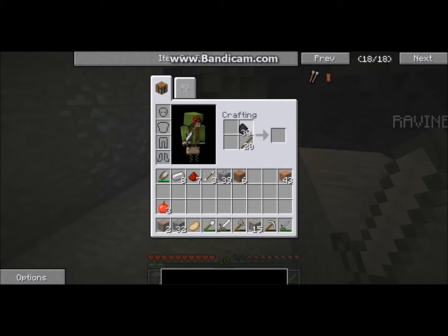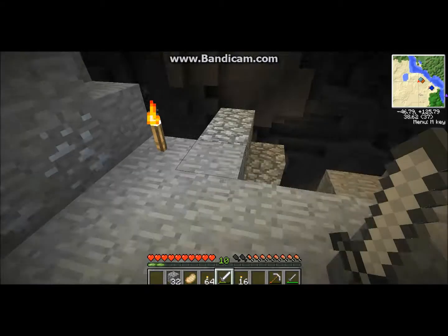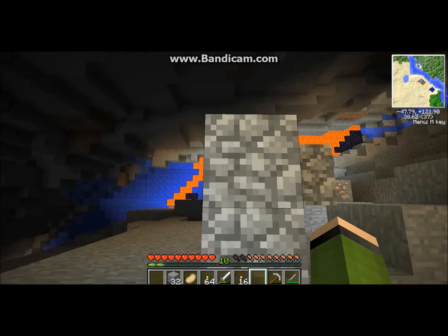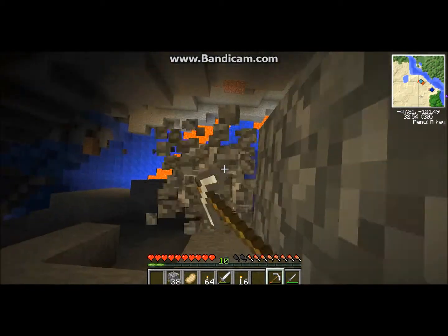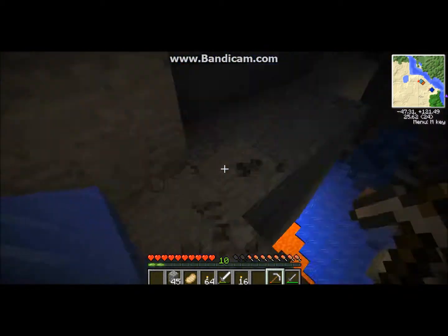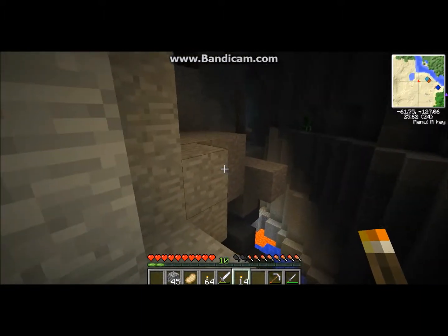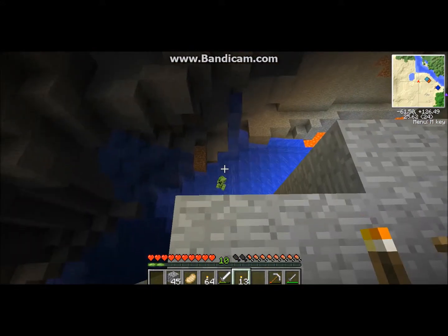Let's craft this coal into torches — that's a nice supply. We're gonna dig down now and hope we don't die. I put this in a safe place so we should be fine. Wait — is that gold? Did I find gold? Yeah! Okay, let's mine this up. Hey creeper, see you over there — that's what you get.